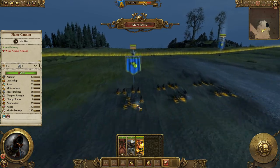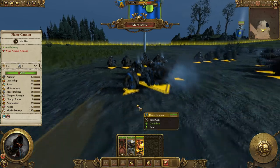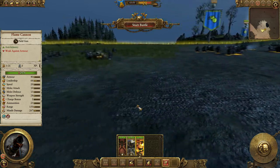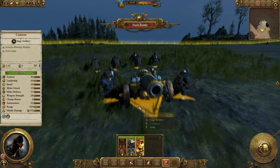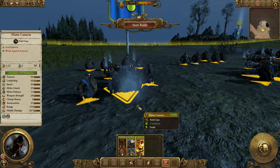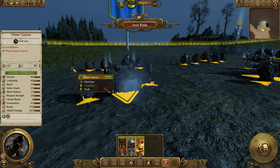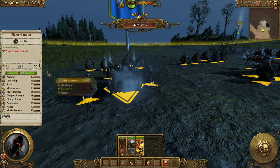Now the next thing we're going to look at is the flame cannon. Now they work massively differently. So the flame cannon — if you think of the start of the battle with your big dwarven gun line shooting cannonballs miles away, these are your next step. Once they've got through that rain of cannonballs and grudge throwers and stuff like that, the flame cannons are much shorter range. They don't do armour piercing damage and they're anti-infantry. But they just roast units — it's disgusting how much damage they do.